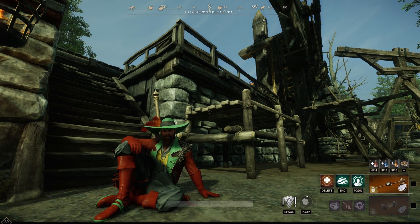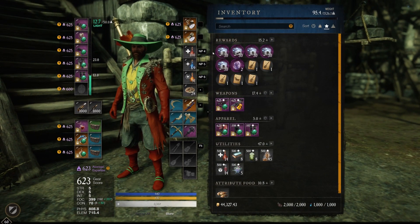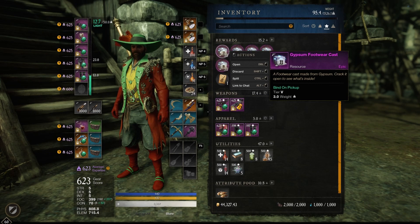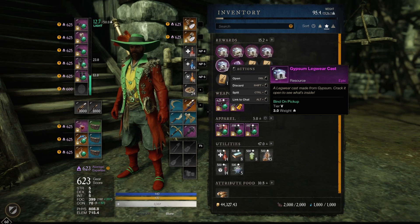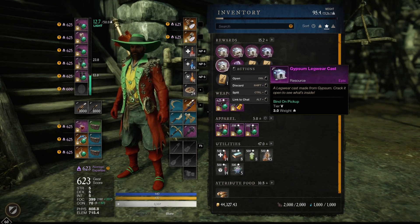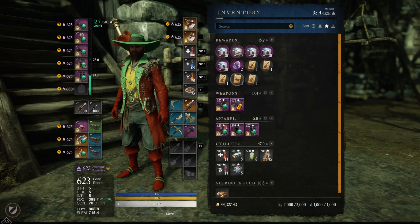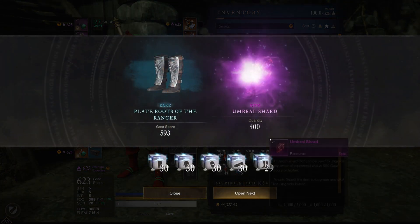It was a pretty lengthy episode so I'm gonna try to keep this one a little shorter. We also have like 30 gypsum caches for every type of armor. They did implement a new code that would guarantee us a better chance on epic and even legendary. Today we are gonna open these 150 gypsum caches. I hope it's gonna be a little faster than the previous one.